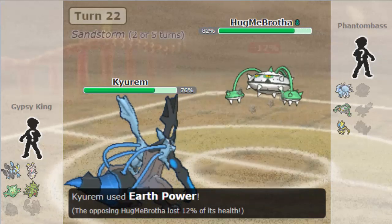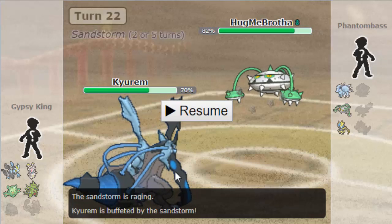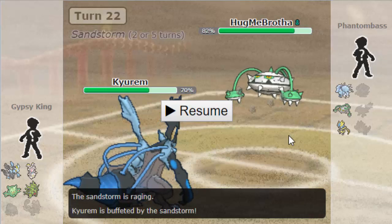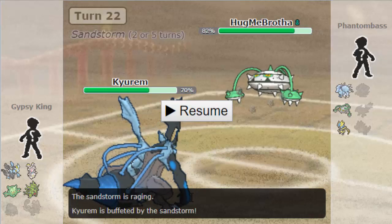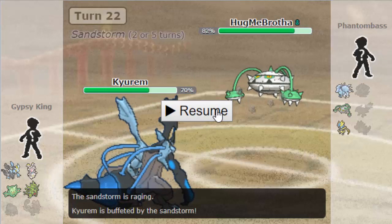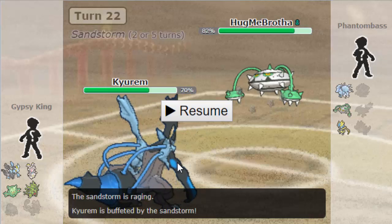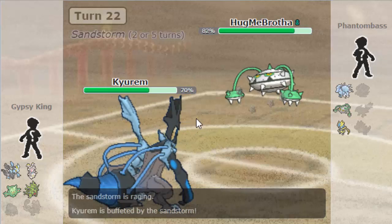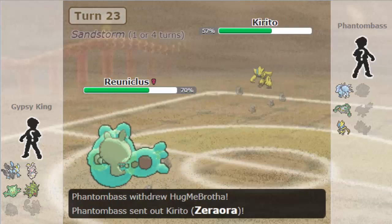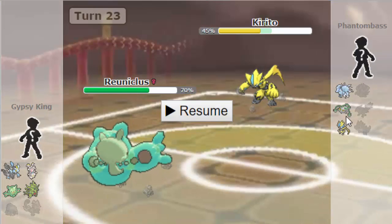So that's my thought process here. But he's actually going to go into his Ferrothorn here and he's going to take what, like 12% from that Earth Power. And I'm like max Special Attack — that's base 120. So this is where he reveals to be Assault Vest max Special Defense Ferrothorn essentially. So this is really good for him in terms of checking my Kyurem. But it's also great for me, because this means Reuni comfortably comes in and recovers up on this thing. As he is going to go into Zeraora here.